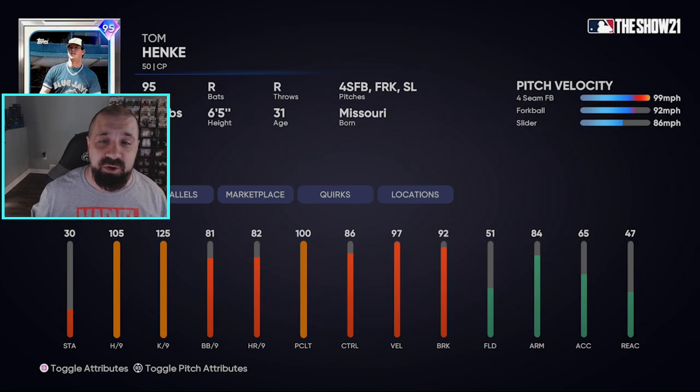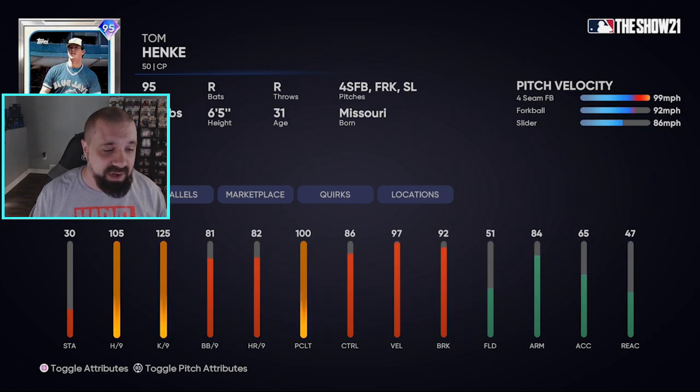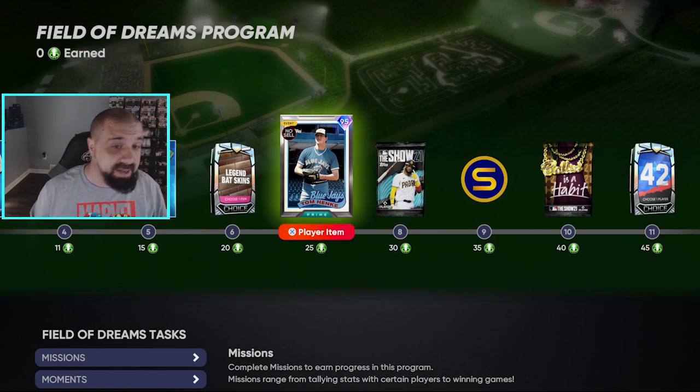There is also a 95 overall Tom Henke along the way. At 25 tokens you get this closing pitcher card — four-seamer, forkball, and slider. He can hit 99 velocity, 97 velocity. He doesn't have Outlier, but still 99 velocity before even paralleling him up. K/9 is 125, hits per 9 is 105, control is pretty solid at 86. A pretty solid card to throw in your bullpen, and you can get this one early on just by playing moments alone.